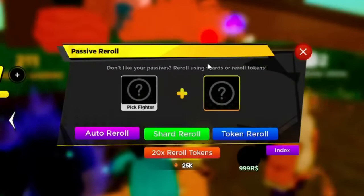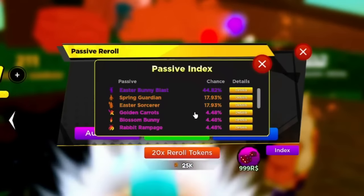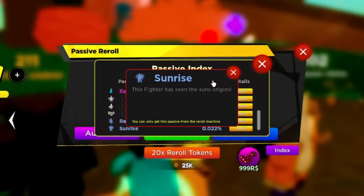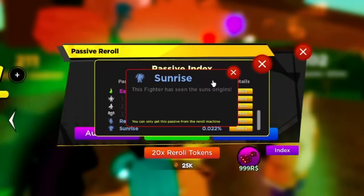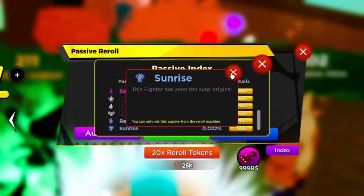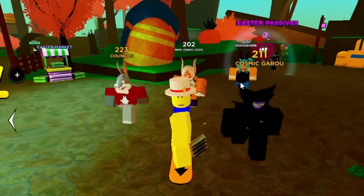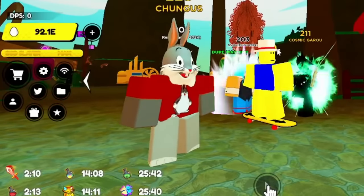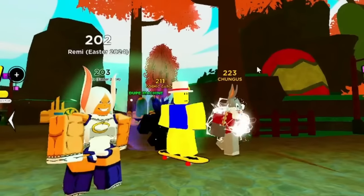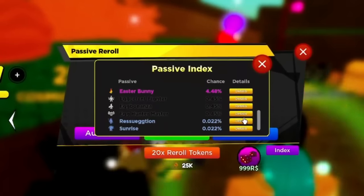The Easter passive machine — make sure you get at least one of every passive. Sunrise is the best time multiplier in the game. I have a full team of Sunrise. You can't clone the divine passive but you can grab it at least once to show it off. I have it on my Big Chungus — it looks like a white aura with a shining star and some electricity, it looks really cool.